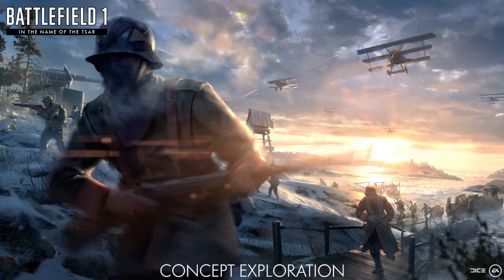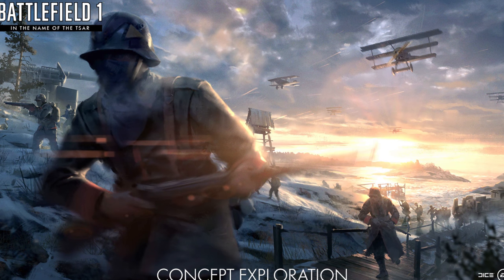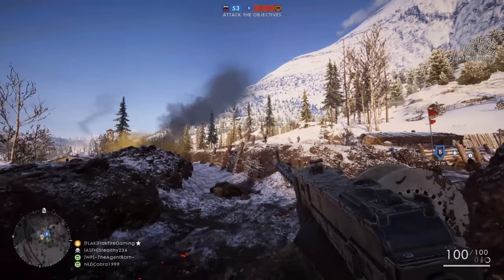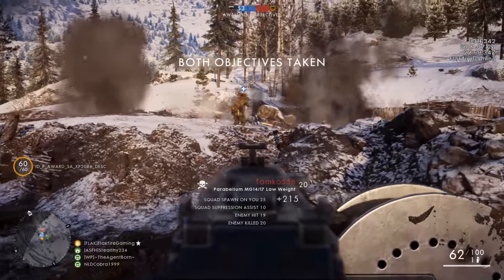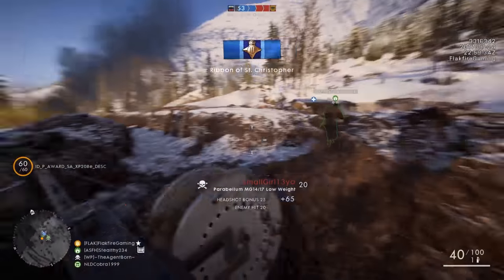The map is said to feature the massive invasion of the Baltic Peninsula, where the German Empire attacks with infantry, dreadnoughts, and aircraft against the heavy coastal gun batteries of the Russian forces. The map also likely features the Y-Liter transport, since it appears in the concept art for Albion.